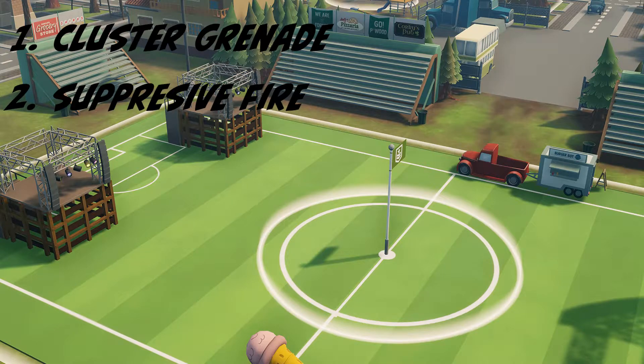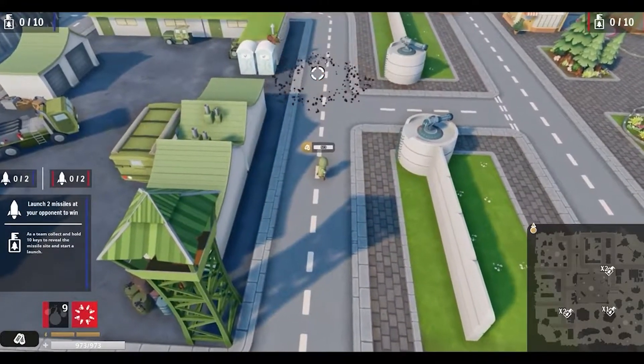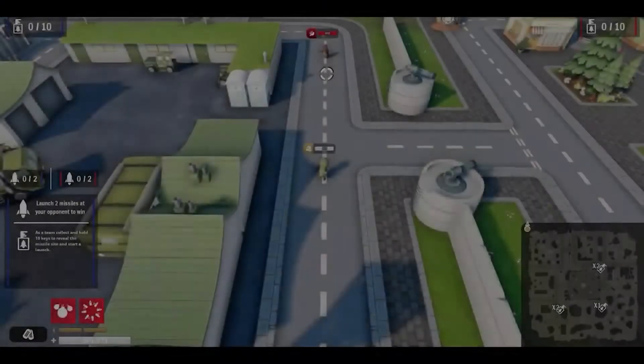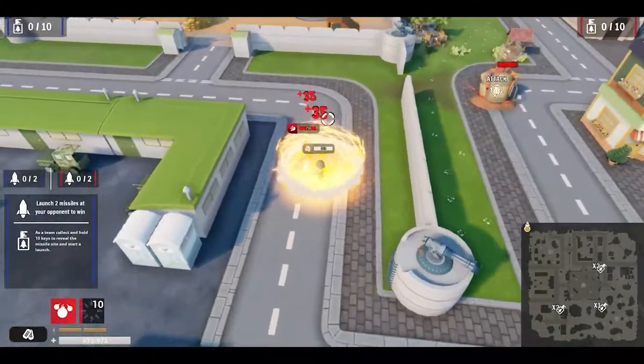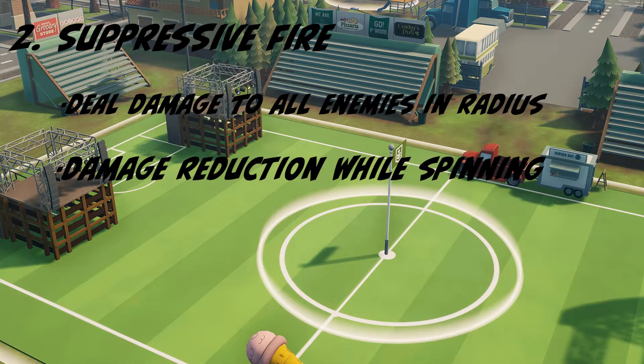Sarge's moves are called Cluster Grenade and Suppressive Fire, and fit into just about any team comp. Cluster Grenade involves throwing a grenade at the target location, which explodes and splits into 8 additional grenades exploding around the original area of effect. The inner explosion does 110 damage and the outer explosion does 115. Suppressive Fire sends Sarge into a whirlwind, firing bullets in all directions, and while he's spinning he gets a damage reduction as well as damaging any enemies within his radius.